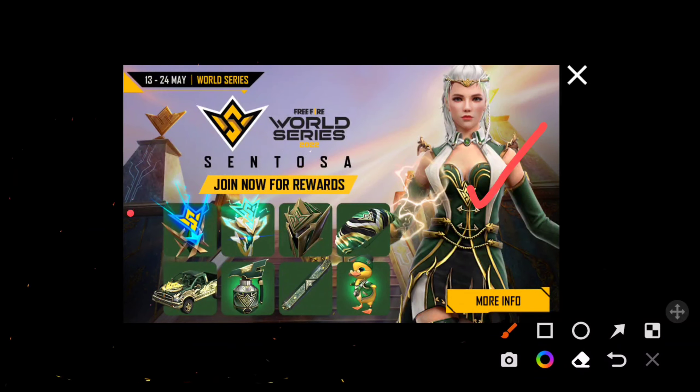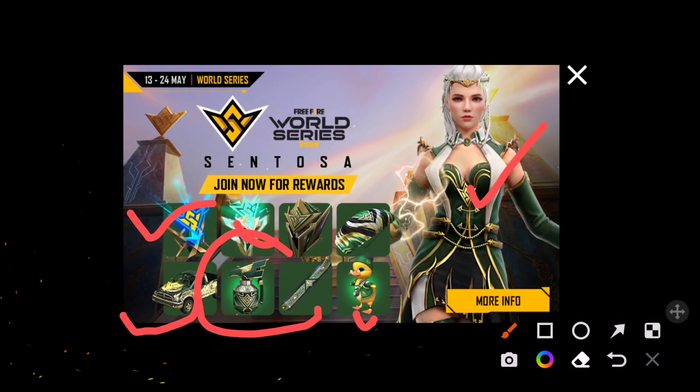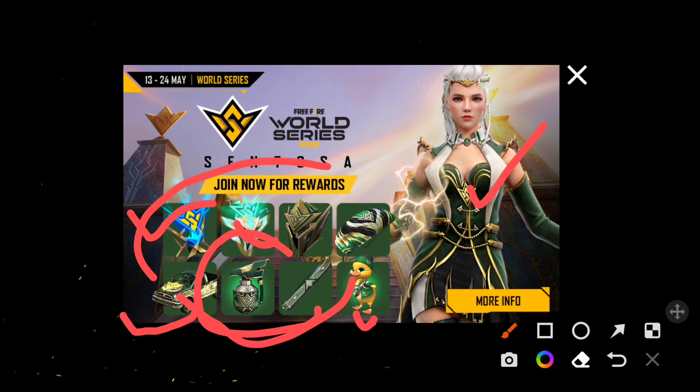There are some loot boxes. Not gun skins — there is a backpack, parachute, pet skin, car, vehicle, and grenade. So all of these rewards are here.